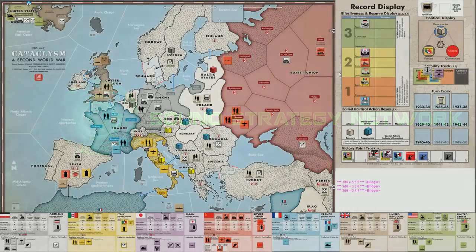Welcome to another exciting episode of this Cataclysm Second World War session playthrough. We're on turn number two, the 1935-36 turn, and let's take a quick overview — less than a minute — of what has happened up to this point, if you don't feel like watching that first turn.